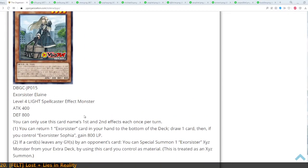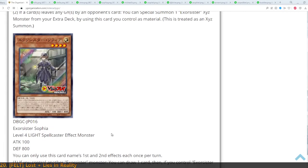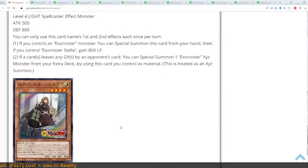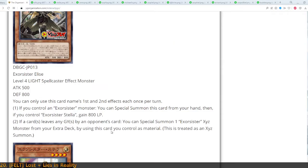Elaine, as her first effect, can return one Exorcister card in your hand to the bottom of the deck and draw one card. And if you control Sophia, you gain 800. And Sophia can just make you draw one card if you control another Exorcister. And if you control Elaine, you gain 800. These are the basic Exorcister monsters, and while they're very simple by design, I really like how they already look to play.